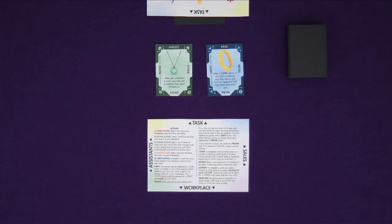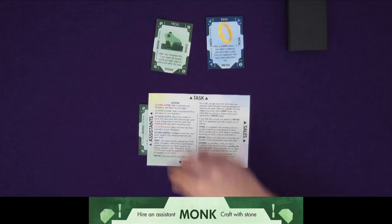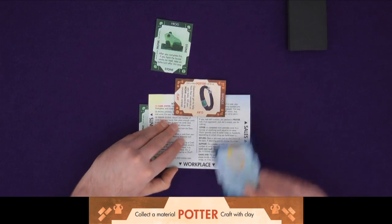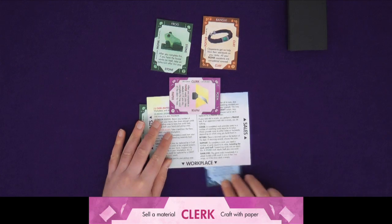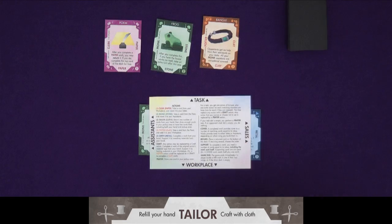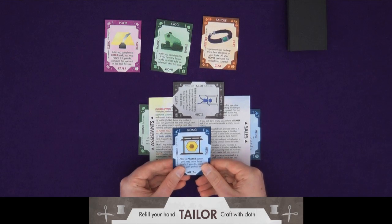Each task works as follows. The monk allows you to move cards from the floor to your assistants. Assistants allow you to take additional actions when completing tasks. The potter allows you to take a card from the floor and add it as a material to your workplace. Materials help you craft works and can become sales. The clerk allows you to move materials from your workplace to your sales area. Your sales are a way of scoring points. The tailor allows you to return as many cards as you wish to the draw deck and then draw cards up to your hand size of five. If you already have five and choose to tailor, you do not draw cards.